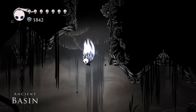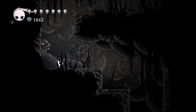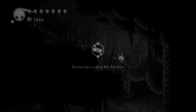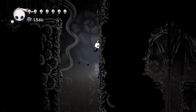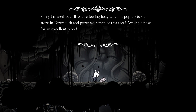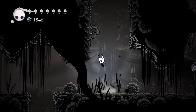We're back in Ancient Basin and going down. They'll show... I don't have a map for this area? I never stopped and got Cornifer. So we'll take a little side track — he's not far. I missed him. So we'll pick this up and see his map when I go back to Dirtmouth at the end of this video. No big deal.